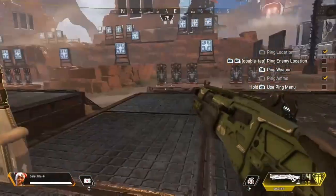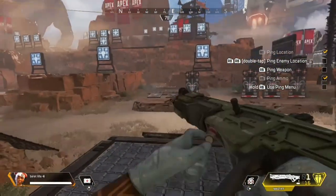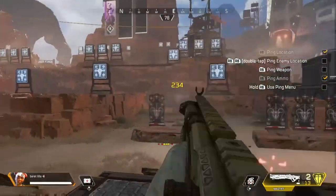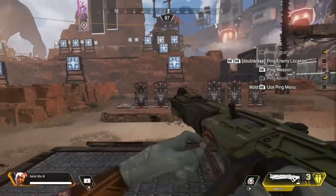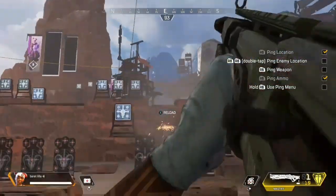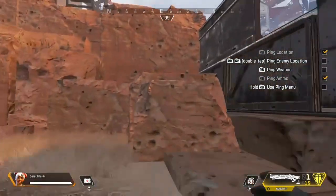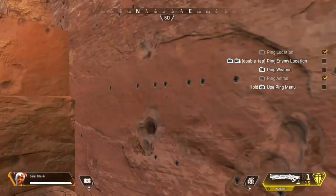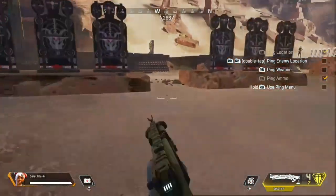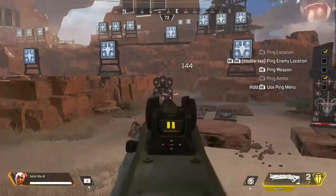Now moving on to special weapons. First up we have the Mastiff, which is a shotgun. Normal body shot damage is 144, headshot damage is 252, and it has four shots in the magazine. If you hit every single shot it's going to be hitting for 576 damage, not counting headshot damage. This weapon has a spread — if you're not aiming down sights it spreads wider; if you are aiming down sights it tightens up a bit. The pattern with this weapon is a straight horizontal line. I'd recommend this weapon mainly for close range, sometimes close to mid.